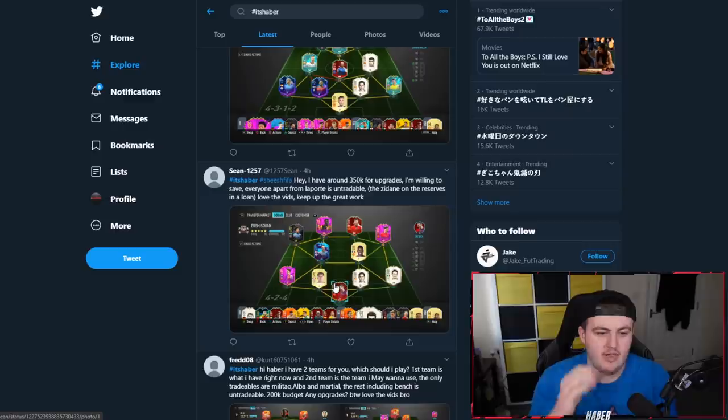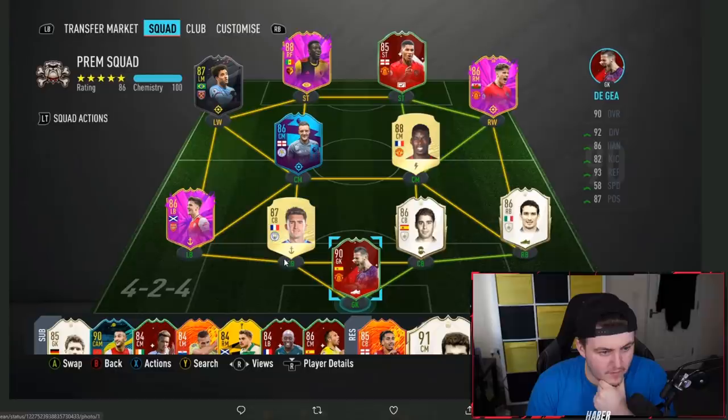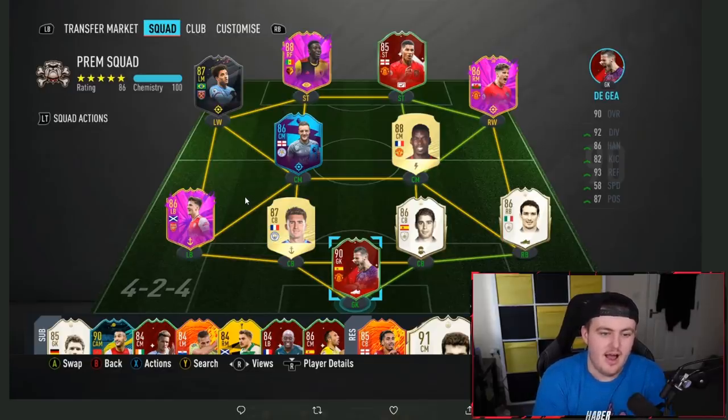Next one coming from Sean who says: I've got around 350k for upgrades, willing to save. Everyone apart from the ports is tradable. The Zidane on the reserves is a loan. If you guys see Zidane, Vieira, Hullet — massive icons on the bench — they are 100% loans. The loan icon is at the bottom of the card so you can't see it on the bench. If you play this in game, things have got to change. Vardy out straight away — get Kante over Vardy. Instead of playing a 4-2-4, play a 4-2-2. It allows you a little bit more defensive freedom and you'll feel more comfortable with the ball in defence. The rest is pretty decent — I like the attack a lot, that SAR card looks really good.